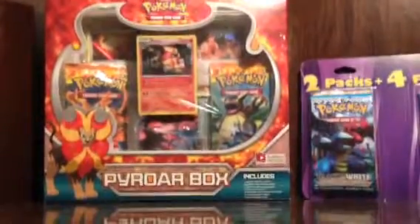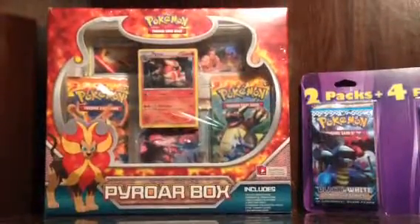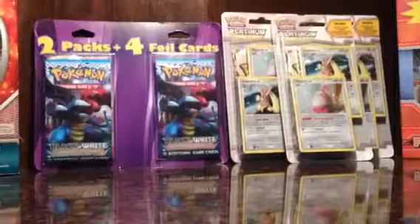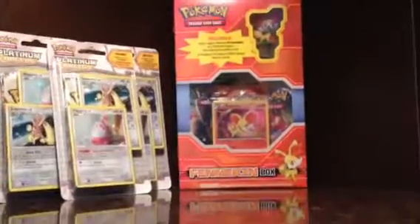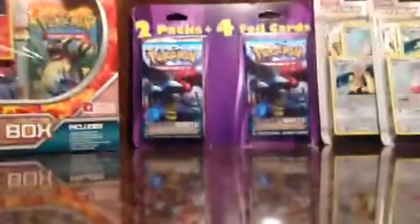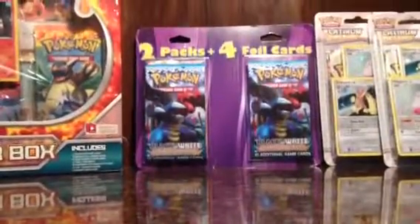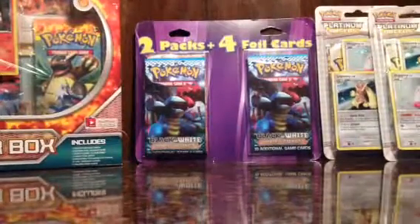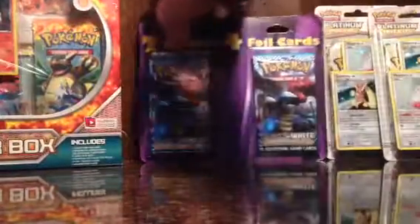Hello YouTube, this is ReadingSpeakkun and I got a Pyro Box, a couple packs of Platinum Arceus and Noble Victories. I also got a Fennekin Box and I should be getting a HeartGold SoulSilver Unleashed Booster Box soon. In this video I am going to open the Noble Victories.